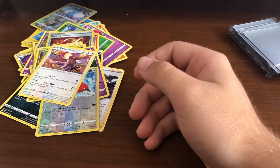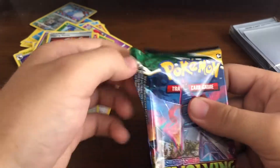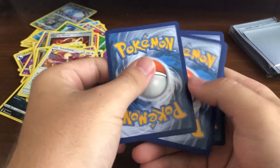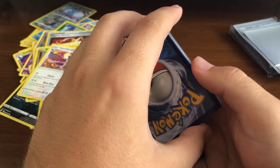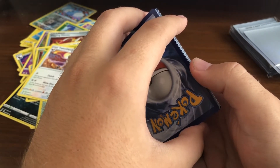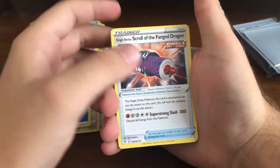I got the pre-evolution to Talonflame, so that's kind of cool, but dang - not even a holographic, I didn't think that would happen. We've got another white code card, hopefully it'll change how things are going. Let's go with grass energy... water energy. Single strike Scroll of the Fanged Dragon - that's kind of cool.